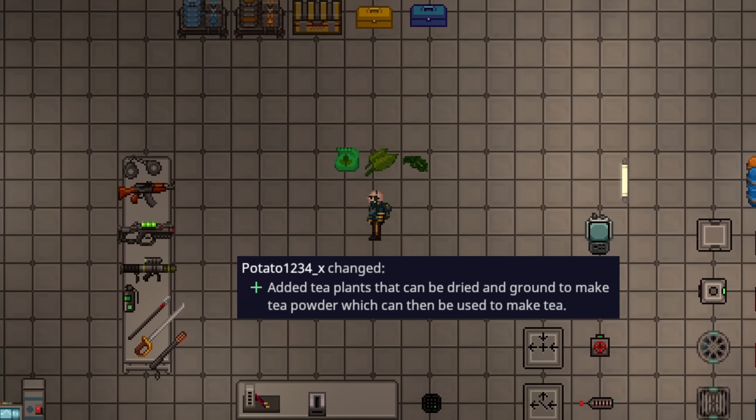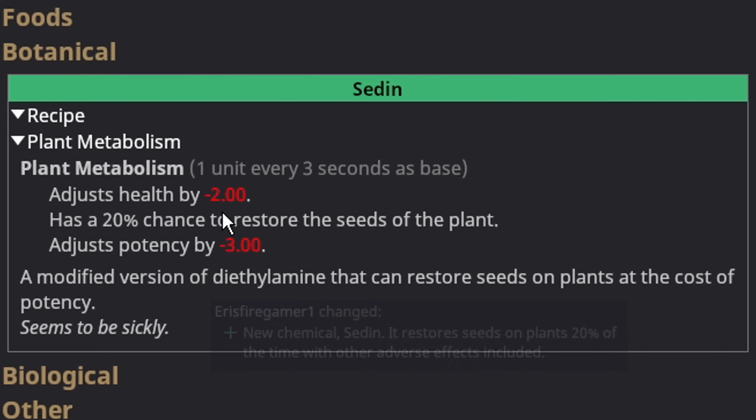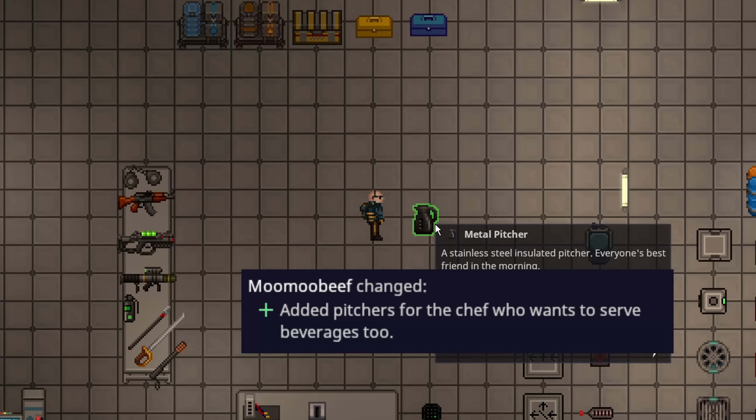Botanists can now grow tea plants, which make tea leaves that you can dry to make different types of tea drinks. A new reagent has been added called seedin — what it does is hurt a plant's potency, but it has an RNG gambling chance to restore the seeds of a plant. So if you mutate a plant or make it so potent that it loses its seeds, you can use this to potentially make super plants. For aspiring botanists who like making super plants, this stuff might be very helpful for increasing your output.